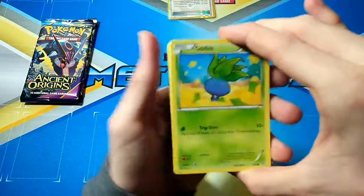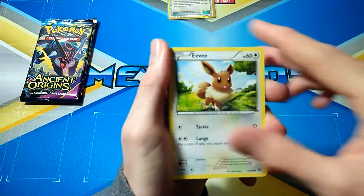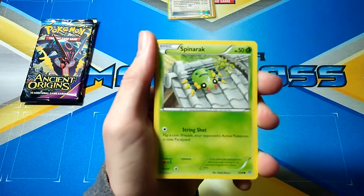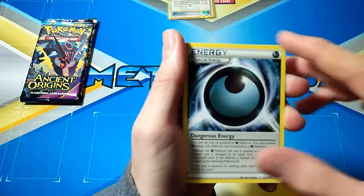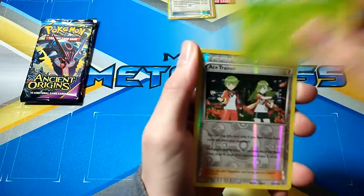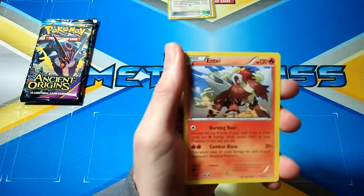Next pack. We have an Oddish, Eevee, Goomy, Ralts, Spinarak, Dangerous Energy, Eco Arm, Blissey, Ace Trainer and an Entei.